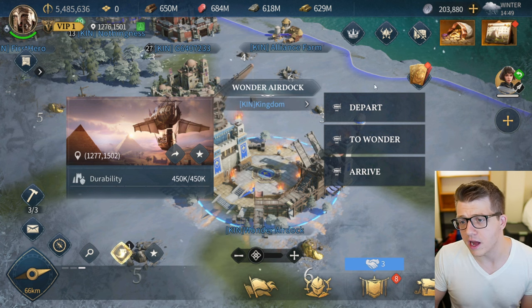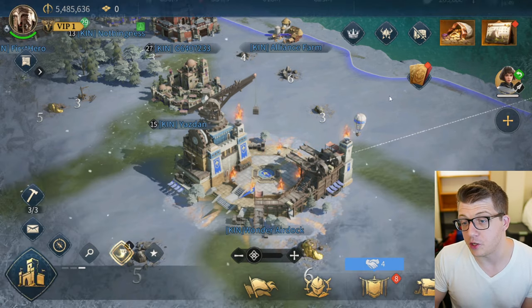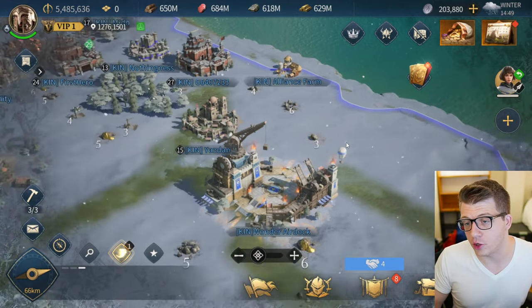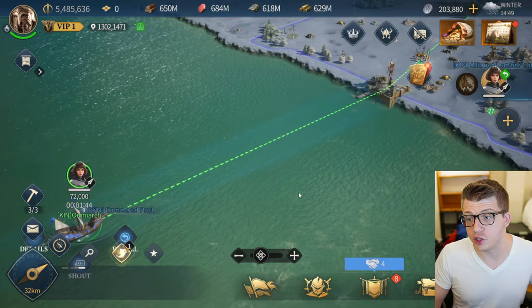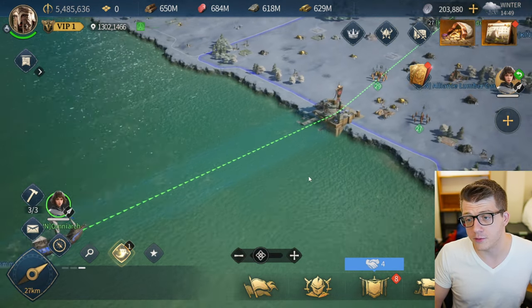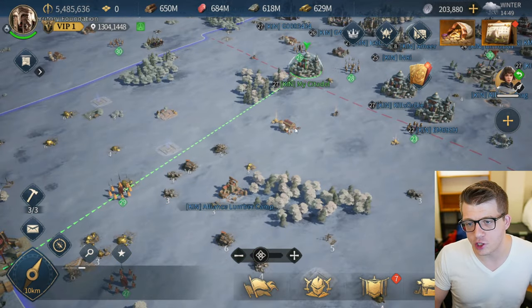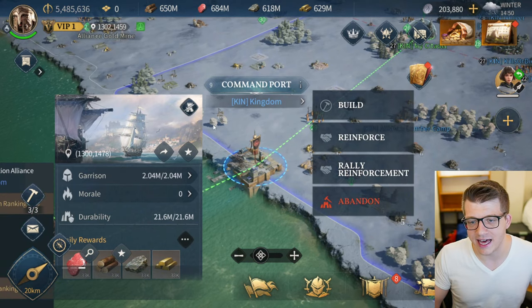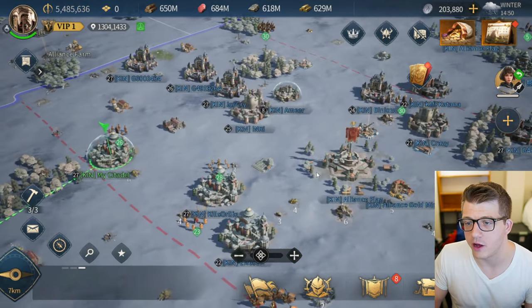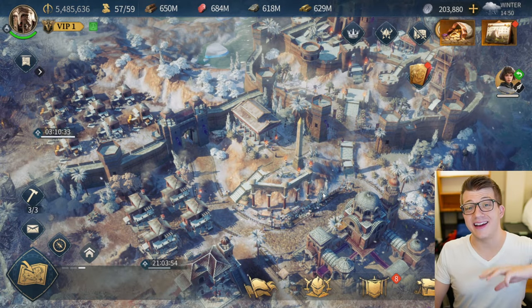That would be the way you'd depart to another air dock, or if you control wonders on the map, you can tap a wonder and send your army there to fly them to one of the wonders in the world. We don't have any wonders given the timeframe of this event. Overall I think this is a super cool mechanic — the map is huge and you don't move super fast, so if you don't have teleports you have to get creative with how you navigate. The fact that Age of Empires Mobile has so many different ways to accomplish this is very cool.